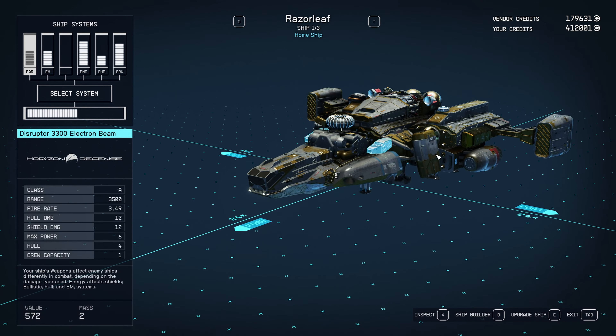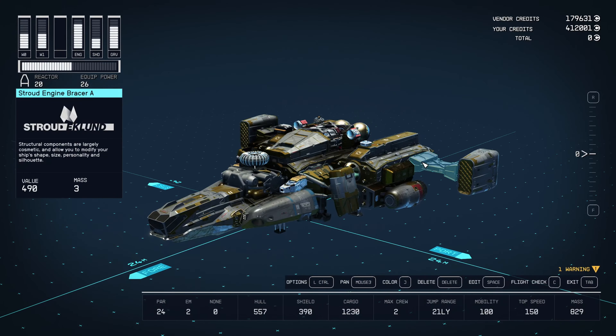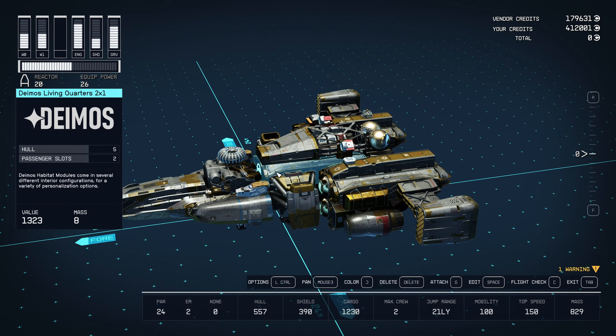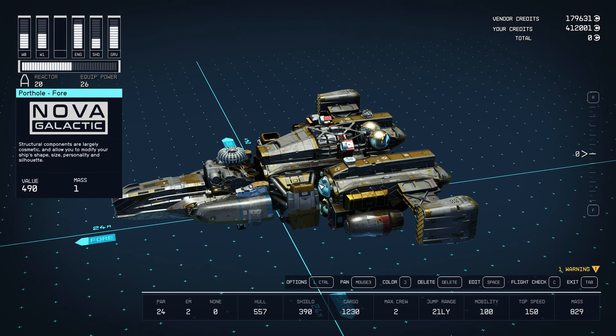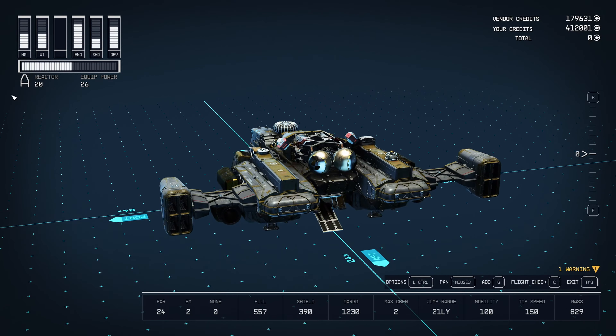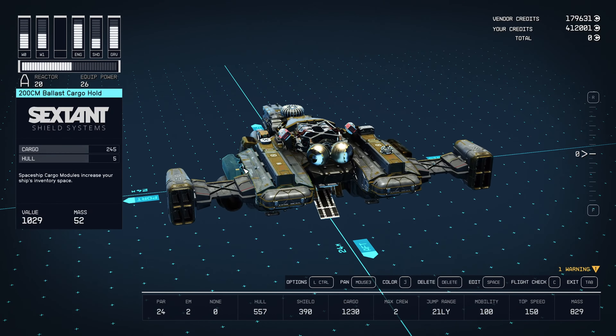Okay so here's the Razor Leaf. Let's go ahead and press B to modify this. So I learned a few things — one thing I learned was that an all-in-one Deimos hab is actually better than the living quarters because it has like four beds, which means I didn't need to save my captain's quarters. The only reason I kept my captain's quarters was because I wanted the bed.